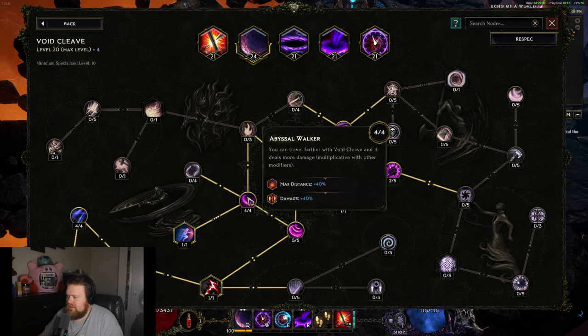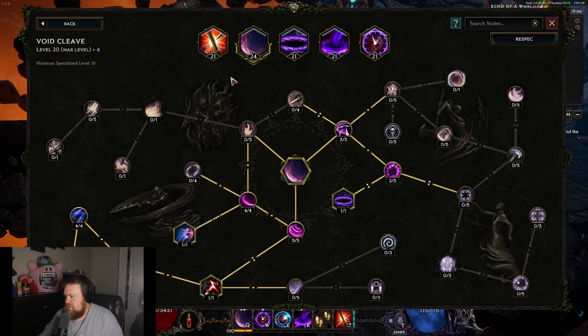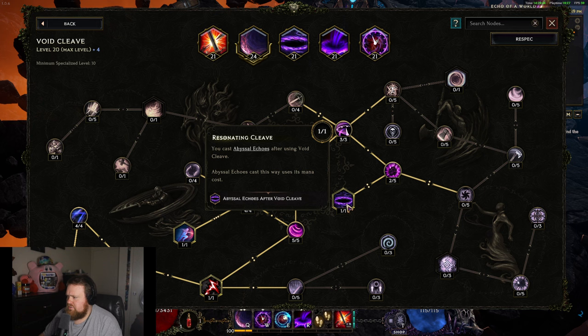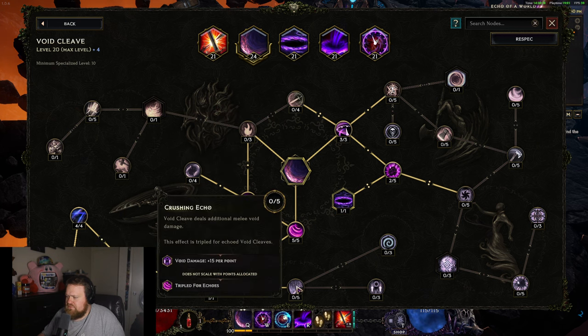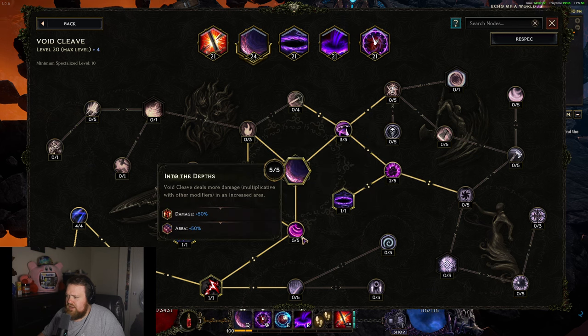Void Cleave is essentially the same except we didn't take Obliterator. I put my extra points into Abyssal Walker and Into the Depths. We also took Gravity's Edge, Fraying Strikes, Dark Pathway for cooldown reduction, and Resonating Cleave - this allows us to cast Abyssal Echoes when we use Void Cleave. When you use Void Cleave, Abyssal Echoes goes out and for whatever reason it counts as you having cast Abyssal Echoes.